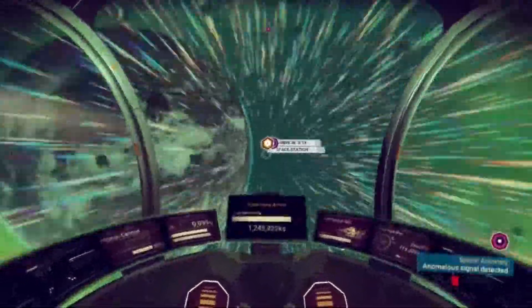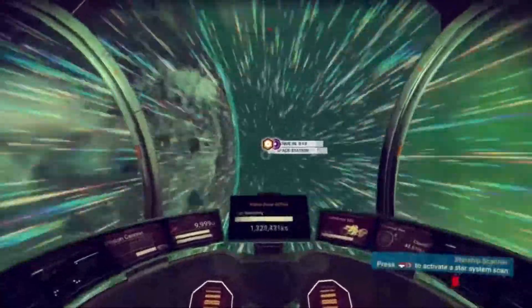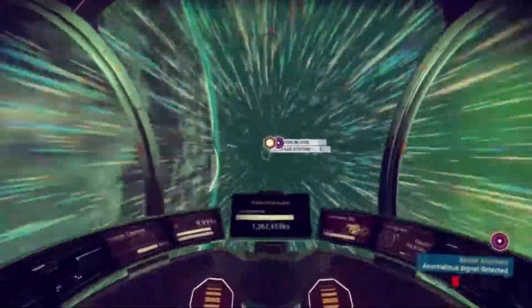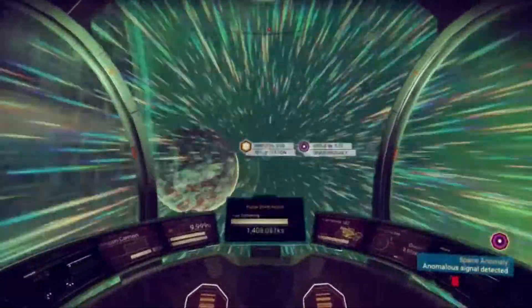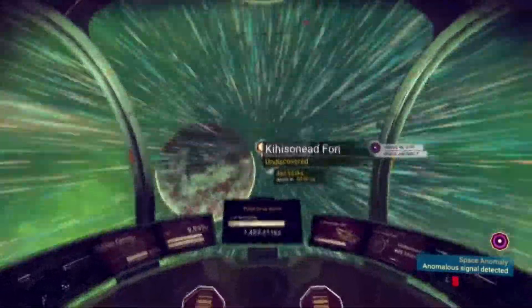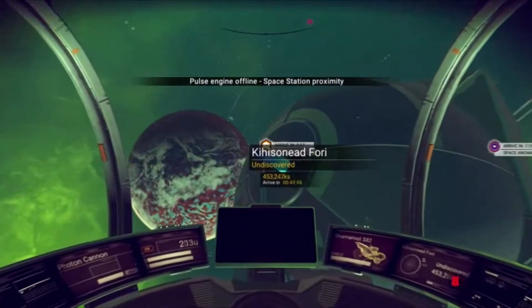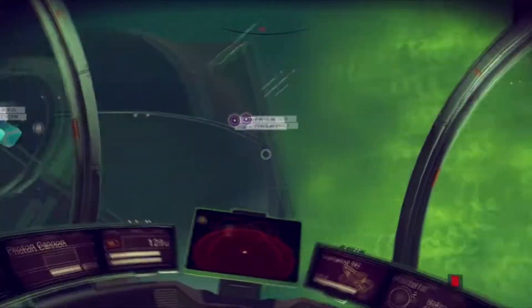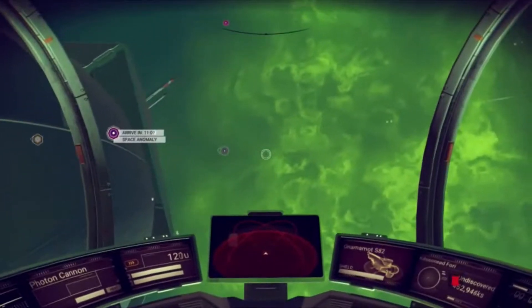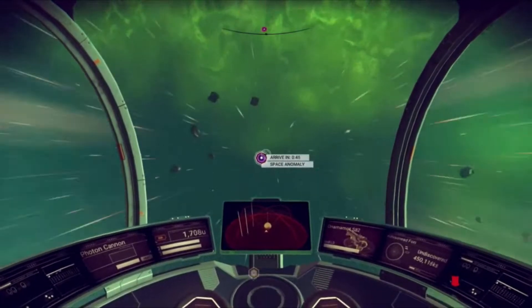We're mostly just flying over to the anomaly or the space station, either or, and seeing what they've got for us. We want to go to the anomaly first - the station shouldn't have too much, it's just a standard space station, but the anomaly might have some stuff.